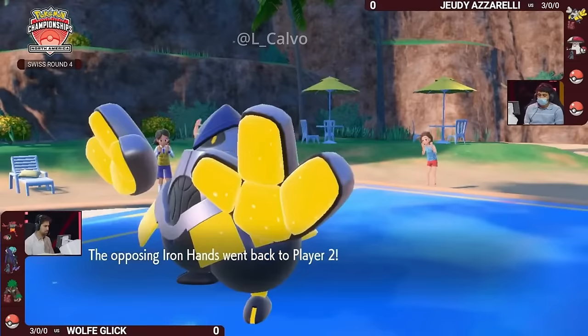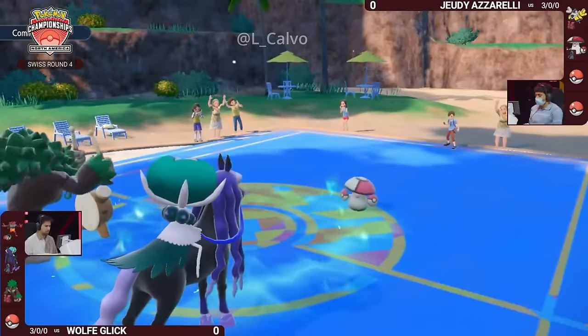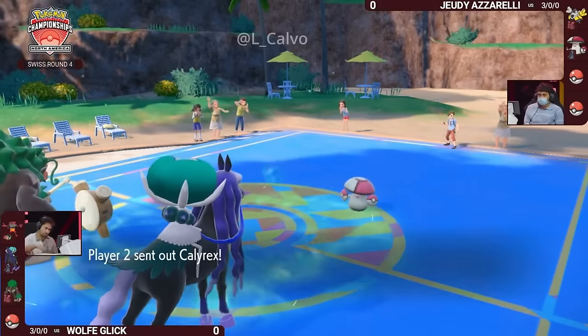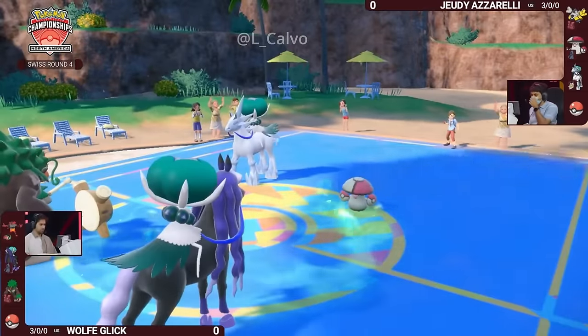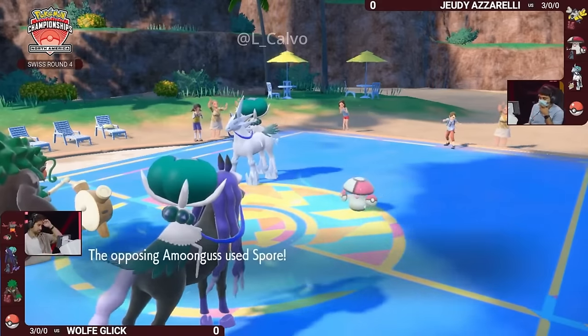That Volt Switch tickled — the Rillaboom, it really didn't do very much damage at all. It feels good to have that Rillaboom come in to eat that switch out. Now the Calyrex Ice Rider finally makes an appearance, so we're off to the races here between these two horses. The race should be won by Wolf's unless Trick Room goes up.